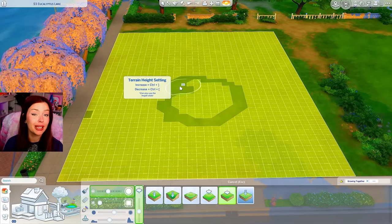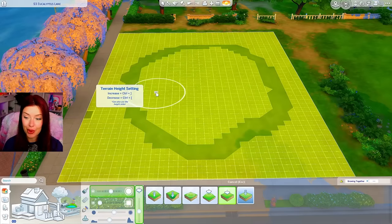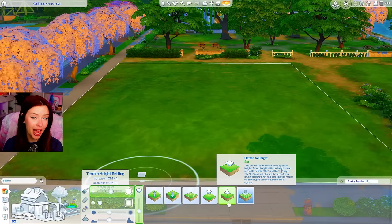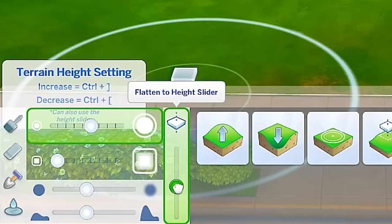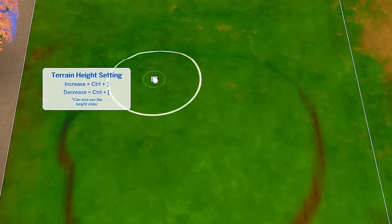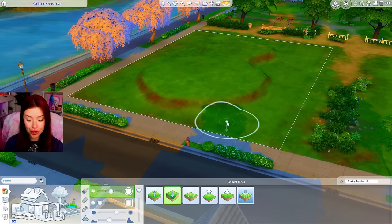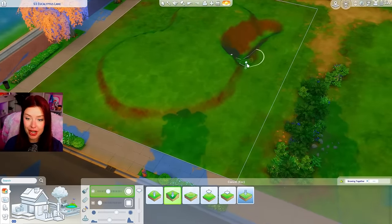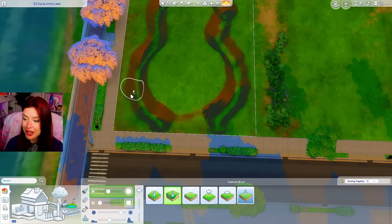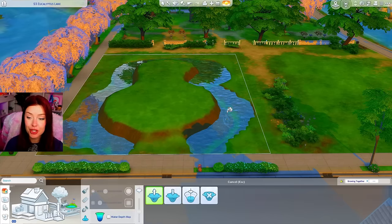So I'm actually gonna start off doing my landscaping. I'm back in my pond era - all I wanna do lately is put ponds into my game. I'm going to build something out like this. I'm using the flatten-to-height terrain tool, which is really helpful because you can use these sliders to adjust your height. Right now I'm building like a terrain shelf for my house, and then once I have that, we're gonna go in with the lower terrain tool and trace around pretty much everything. Then we can go in with our water tool and fill the whole thing up.